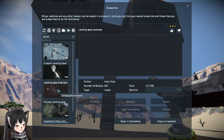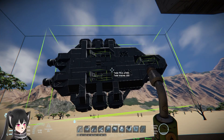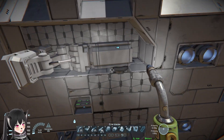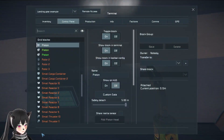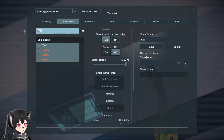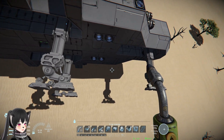The next one is 'Landing Gear Example' by Hans Crab. It comes with the whole ship - there's a whole spaceship. I get it, this is very simple: it has rotors and pistons. I'm guessing they just rotate and then extend. It's pretty self-explanatory. Let's extend this - there are three of them.